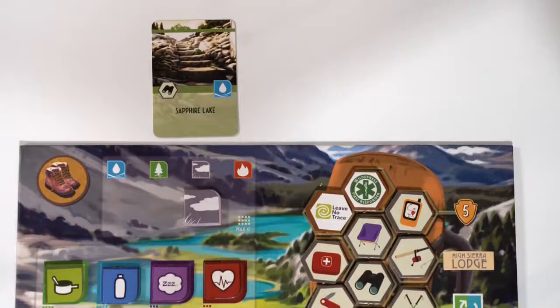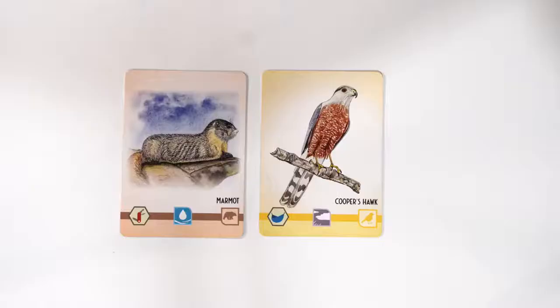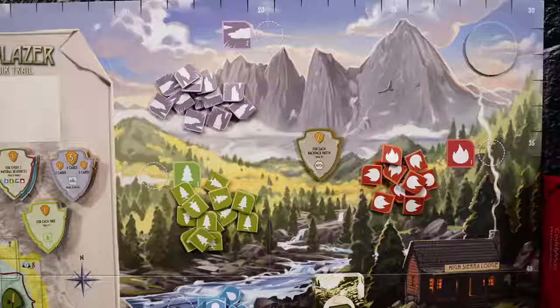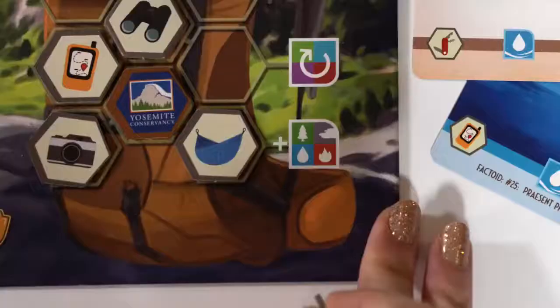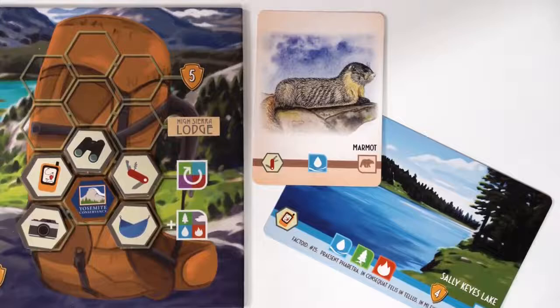Resources can be acquired in a few ways. First, at the beginning of the round, each player will draw then select one trail card to play. These cards have the benefit of immediate resources. Field Guide cards will also award resources or points in a similar immediate fashion. Players can choose to take an action to gather natural resources as well. Field Guide cards, Landscape cards, and Trail cards all contain backpack items or patches on the lower left banner. Players want to try and fill their backpack with useful items by playing these cards.